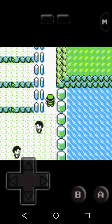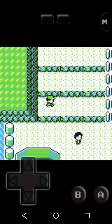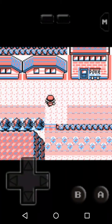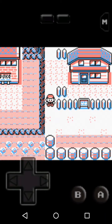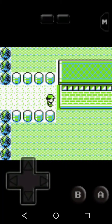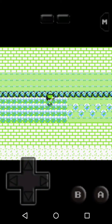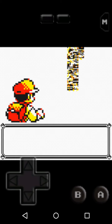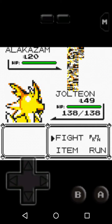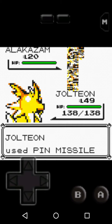You gotta go find some tall grass to walk through. All right, will this help me? Yes — tall grass, boom. So you walk in the tall grass, a Pokemon appears. One of the things I told you to expect: it looks like a blob of pixels, but don't worry — you can still catch them, you can still fight them. Let's use Pin Missile and see what that does.